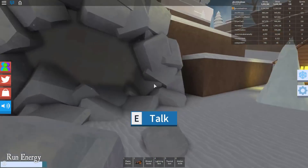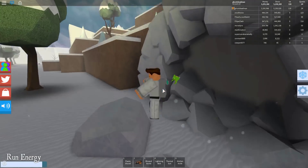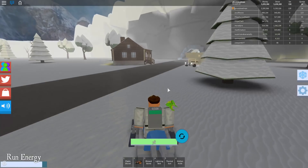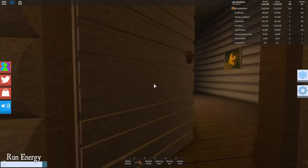This is a cave that apparently has gold in it. In order to get into the cave, if you don't know already, you need 20,000 ice. That might seem like a lot, but it's really not — once you get a decent amount.